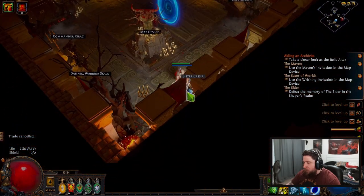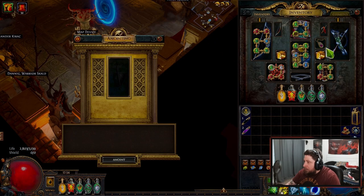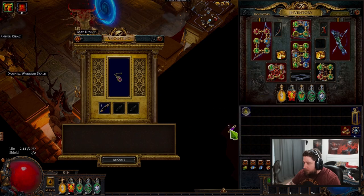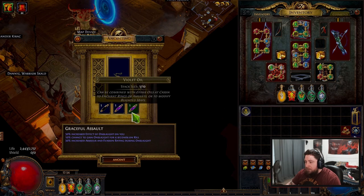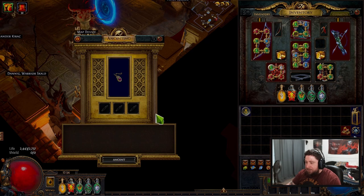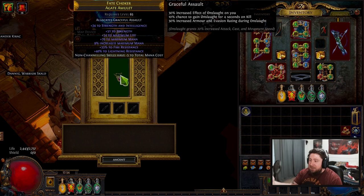So now when you go to anoint, we're going to anoint the gear piece. We're going to take our Fate Choker amulet - cause this thing is awesome - and we are going to add our Black oil and our two Violet oils, and it's going to give us Graceful Assault. Boom - now we have Graceful Assault allocated on our amulet, and this is something we will have always. It's going to give us 30% increased effect of Onslaught, 10% chance to gain it on a kill, and increased armor and evasion rating during Onslaught.